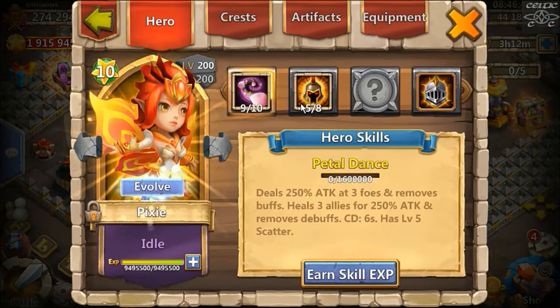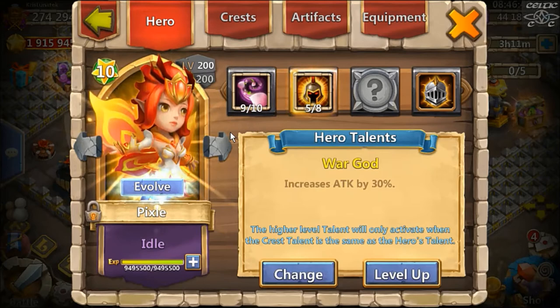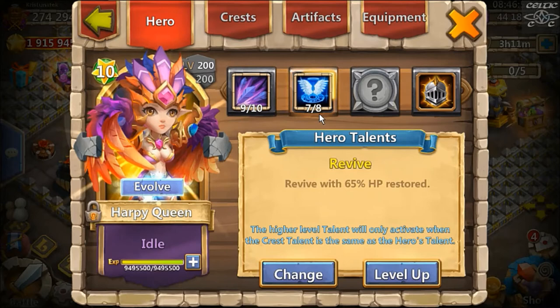Warguard on Pixie for sniping — I used to have four Revite but changed it to five Warguard. I don't use her for sniping much anymore so she's kind of been demoted. I don't use Pixie much anymore, but she's still one of my main healers when it comes to Fortress Feud, so she's still useful.